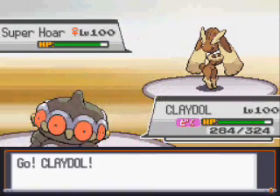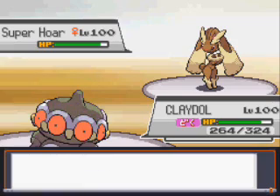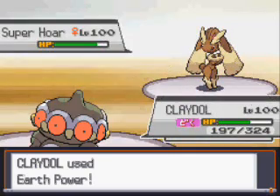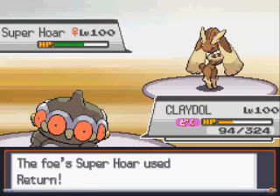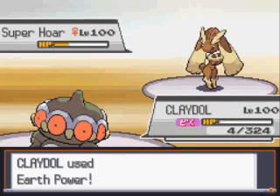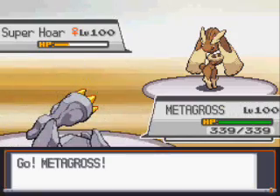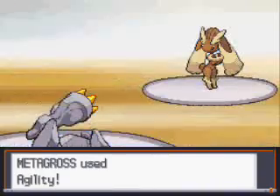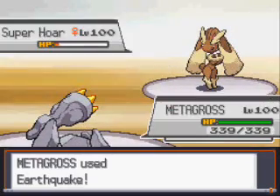Eventually I get the Crit, so Wheezing goes down. He goes out into Lopunny, and I think he's going to Trick, so I switch into Claydol to take whatever item he throws at me since Claydol is kind of worthless already being Toxiced. He gives me a Lagging Tail, which makes it go second. I keep Earth Powering just to get damage on Lopunny. Claydol's pretty much dead at this point anyway — I'm just letting it die. He gets a Crit with Return, but it doesn't really matter. Claydol dies to poison. I go out into Metagross, and he switches to Kangaskhan, hoping I have something other than Leftovers, but he ends up giving me a free Agility, which really sucks for him.